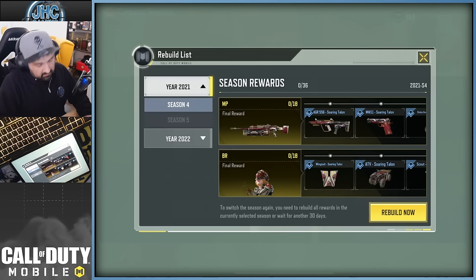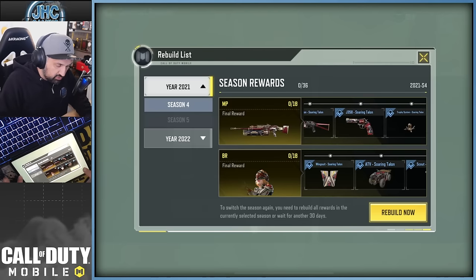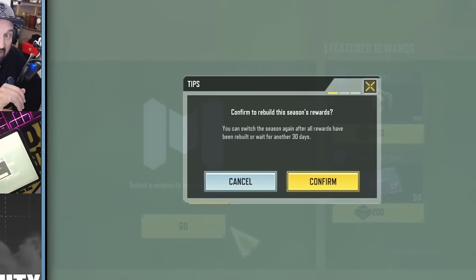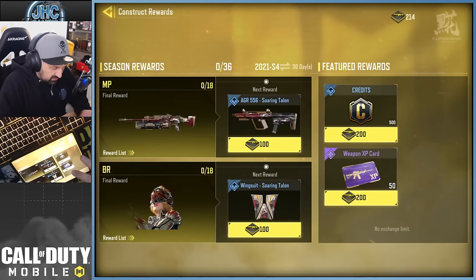Just to see what it does, I'm gonna click one of the seasons and go 'Rebuild Now.' I'm gonna choose Season 4 from 2021 — this is the oldest available — and click 'Rebuild Now.' They want you to confirm, because they'll tell you again: are you sure? Because if you click Confirm you cannot switch for 30 days. So you gotta make sure you want these rewards.